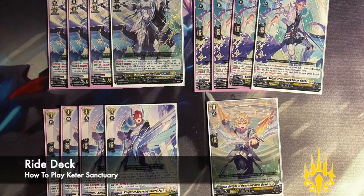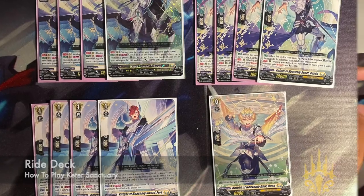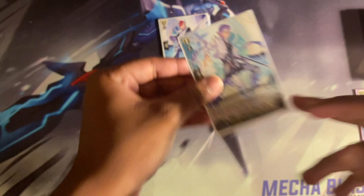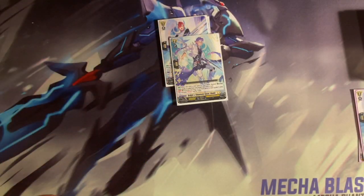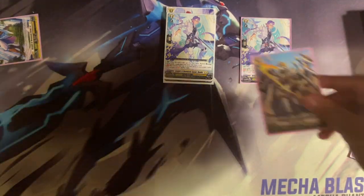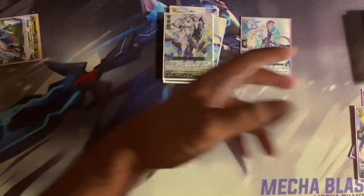Both the ride deck and the winning image work well with each other. Knight of Heavenly Bow Base is our standard starter which when going second can draw a card. Fort, when rode upon by Rooks, allows you to reveal 2 grade 3s to check the top card and if it is a unit, call it. And Rooks, when rode upon by Bastion, can reveal 3 grade 3s from your hand to draw a card.